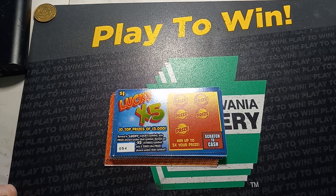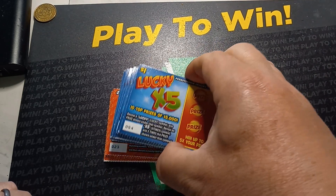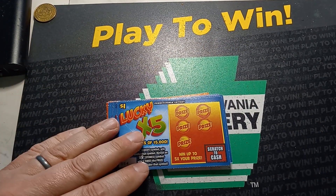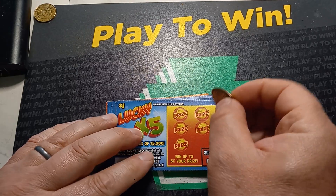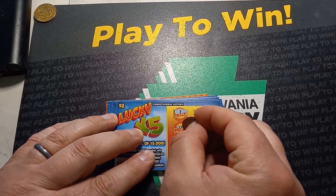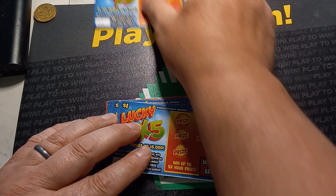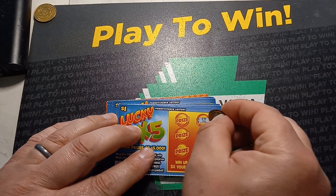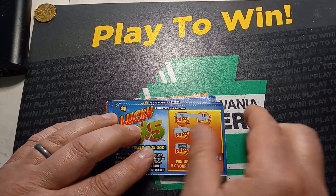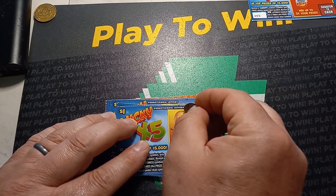Hello YouTube, we're back here with some Lucky X5s and some Fast Cash. We'll do the X5s first. On this card we're looking for a lucky or an X5 — we've never found the X5 yet. I'm gonna scratch and then symbol hunt, and mom Lincoln will scratch the winners off. We got a lucky, so there's one winner. We know we've got a win.